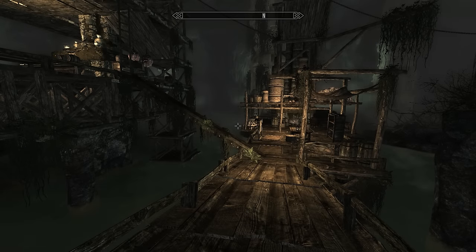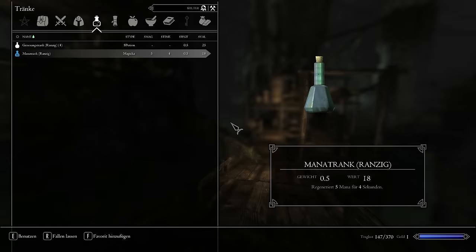A few words on our interface. We are also working with the team of SkyUI. They allowed us to use the functionalities of their interface, but we will overhaul its look with new colors, icons and menus — for example a completely new character and leveling menu.